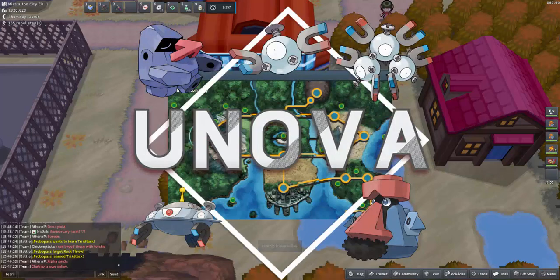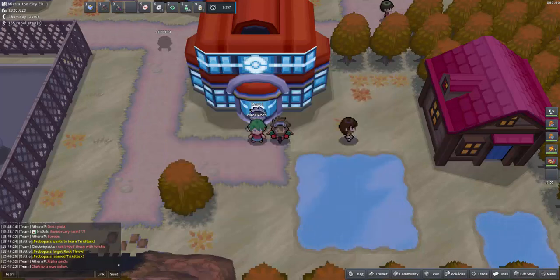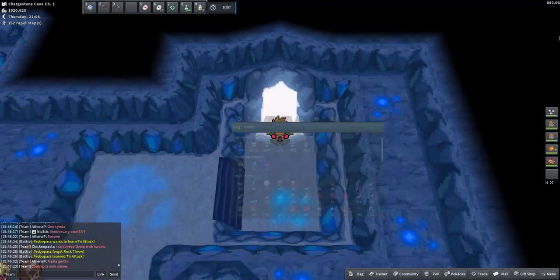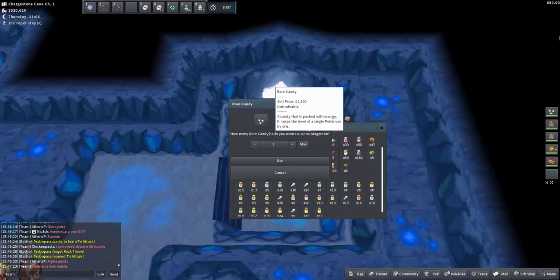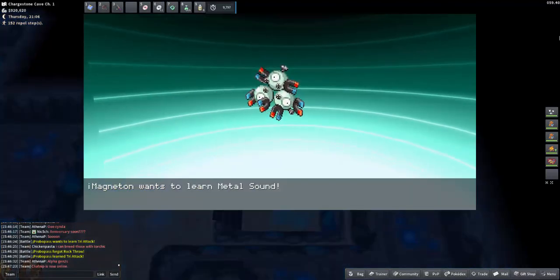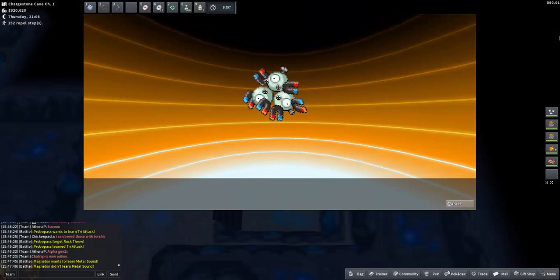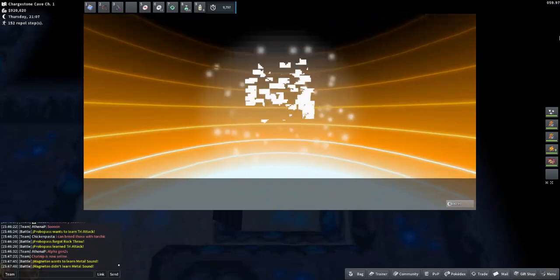In Unova, we can find the special magnetic field in Chargestone Cave. I suggest going from Mistralton City and heading into Chargestone Cave. Just for ease, if I use a Rare Candy on my Magneton, we can see that we get the evolve animation, which means we are evolving into Magnezone.